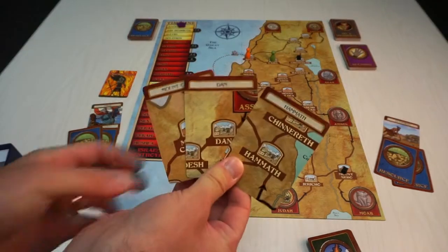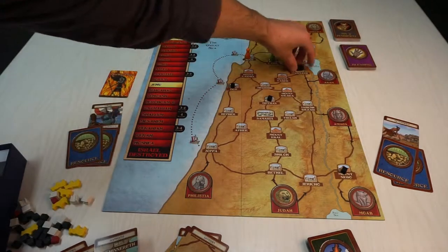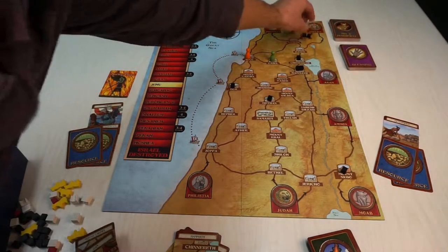Next, draw 1 plus the number of players numbered location cards, and place 2 sin cubes on each of those locations.